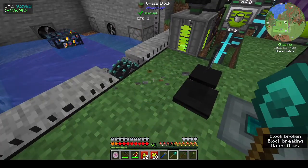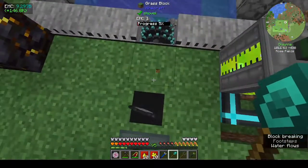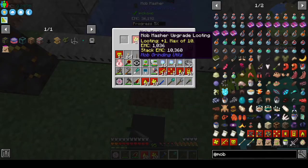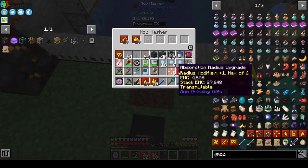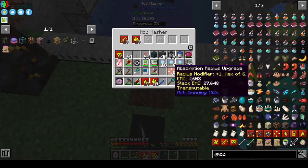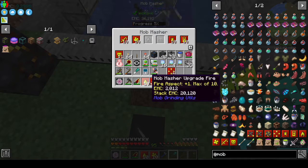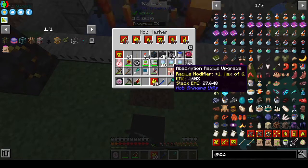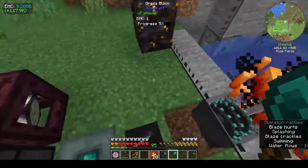Let's turn you off for a second — that probably got sucked into the EMC thing. I had looting already, that's fine. Absorption radius — I thought that was for something else. Hmm, not sure what that's for, but we have everything we need.